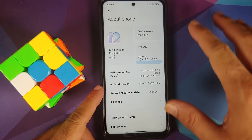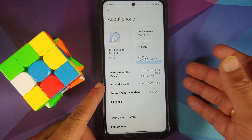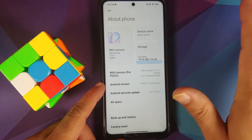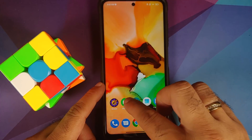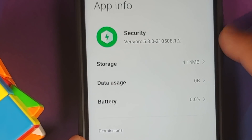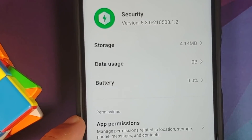Here we have the international variant of the Poco X3 Pro, currently running MIUI 12.5.1 based on Android 11. Let's first check out the version of the Security app — right now I have version 5.3.0.